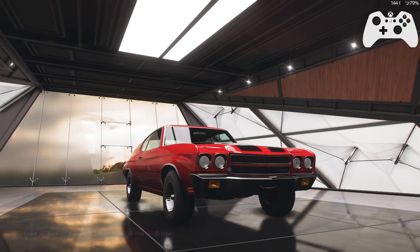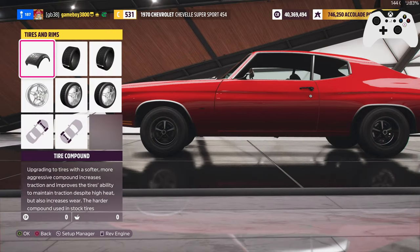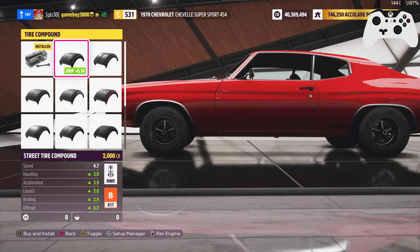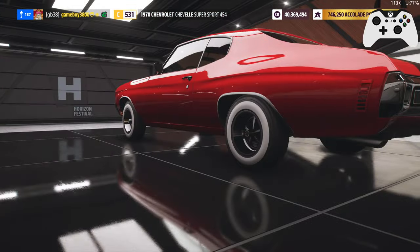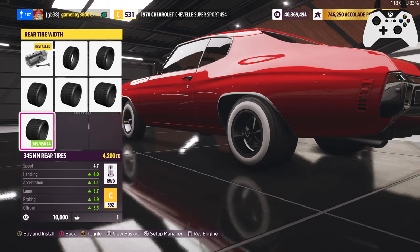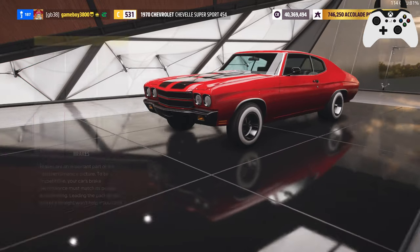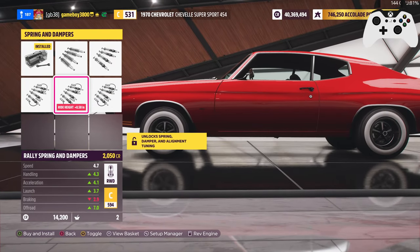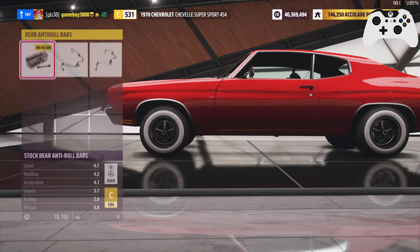The Buick was built very stupidly, and I'm gonna hope we don't have to build it as stupidly here. Can we get a tire compound upgrade on this car? We can, but it will cost a lot of money. We have a good engine already, so I think that's what we're gonna do — go for a tire compound upgrade. Go for the handling parts here.